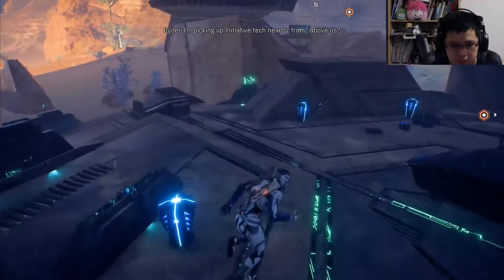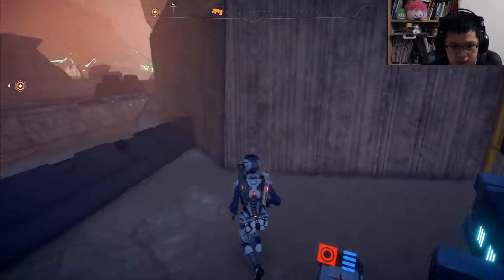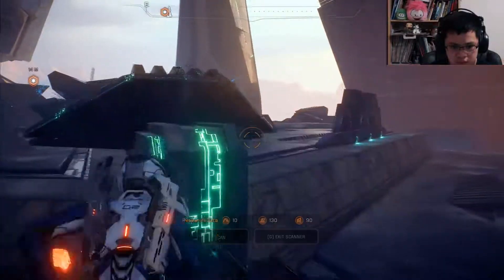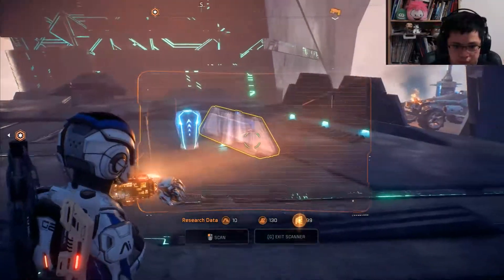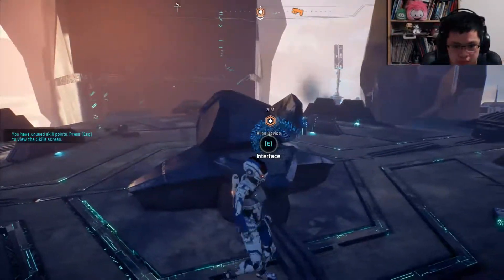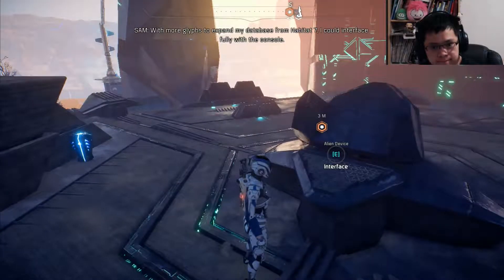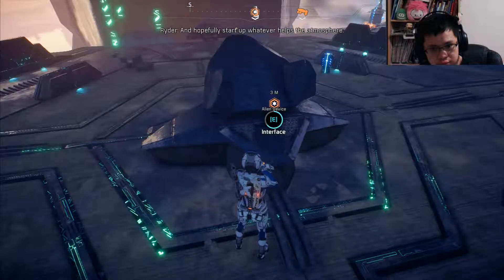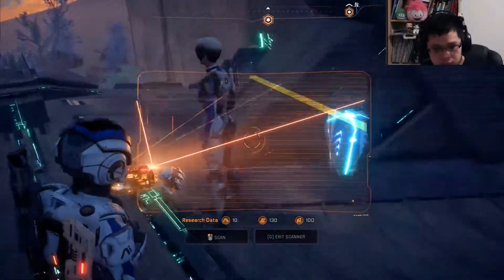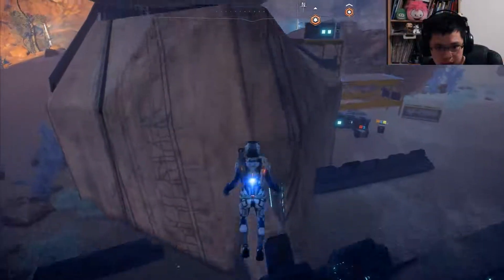I think we're clear. Much better. I'm picking up initiative tech nearby — from above us. I see it. I'll pull that piece with the scaffolding. Interface — it's working, but I'm just getting random symbols. Glyphs. With more glyphs to expand my database from Habitat 7, I could interface fully with the console, and hopefully start up whatever helps the atmosphere. I could provide analysis via the scanner, Pathfinder. Looks like there's a path all the way up there, but how the hell do we get up there?